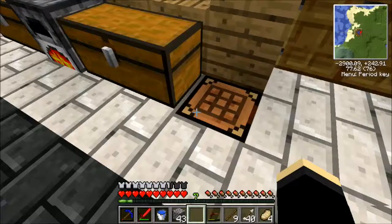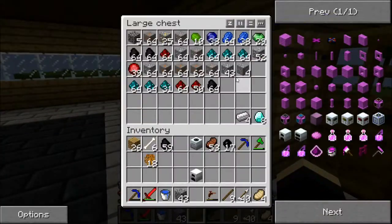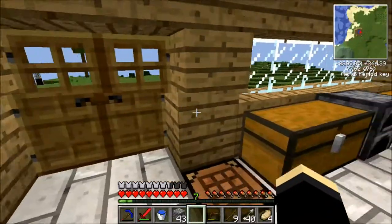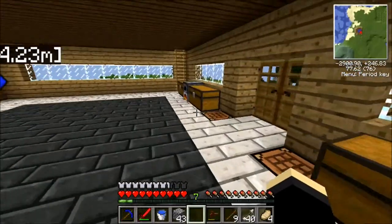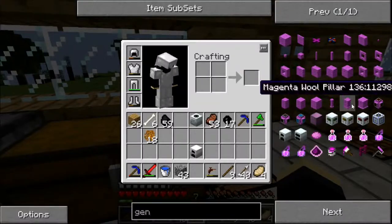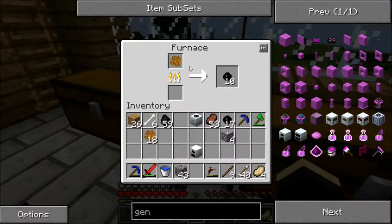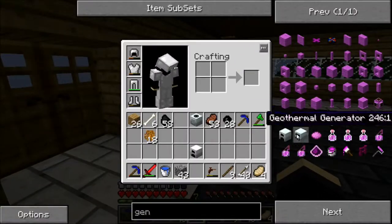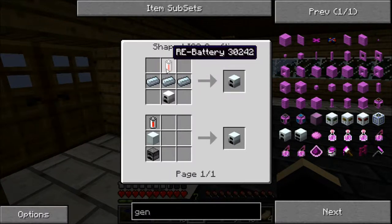We also needed three refined iron. So let's get some iron. You need to smelt the iron again to get refined iron. And we are also going to need some tin for the battery. I think you need four tin - I'll just check in a minute. We're going to need three iron. We've already got the iron furnace. And we're going to need a battery.